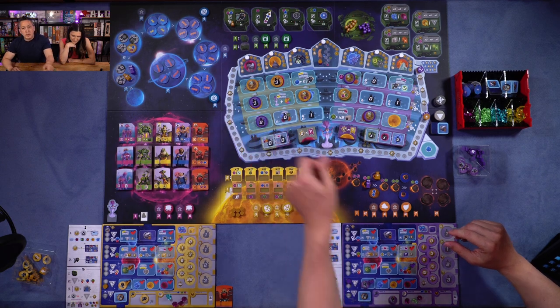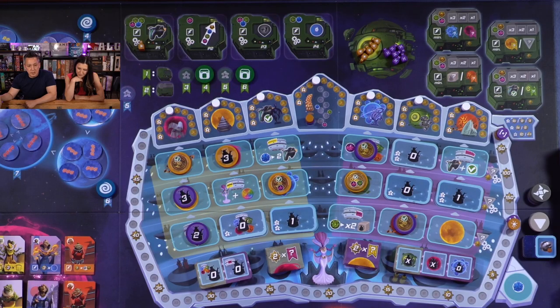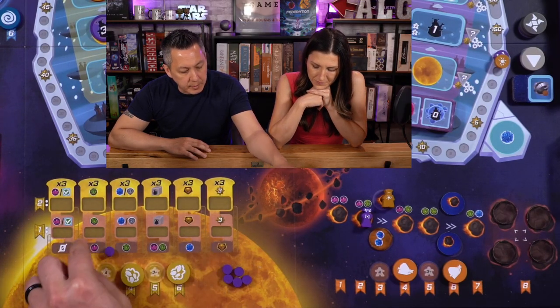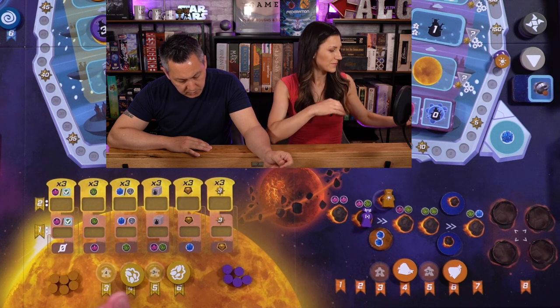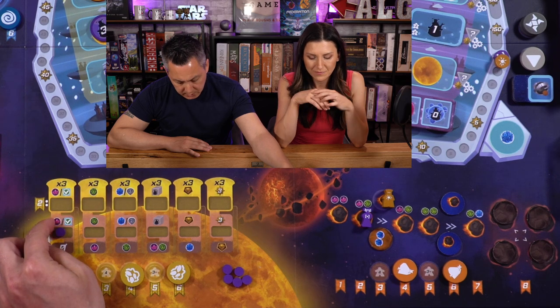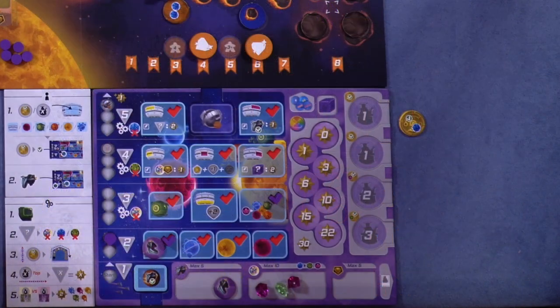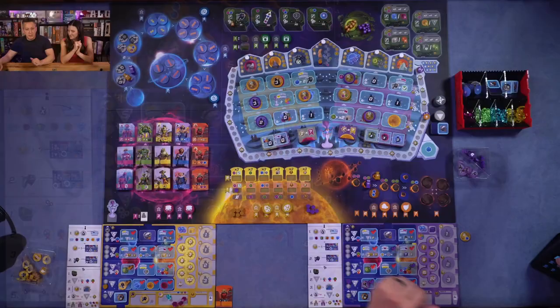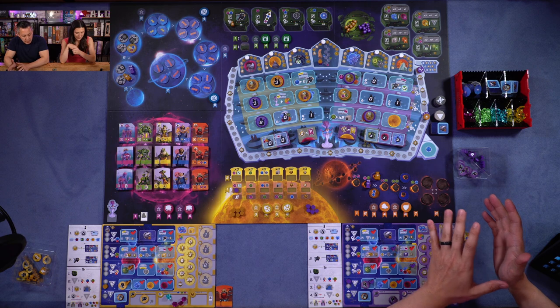I'll go yellow planet with influence. That allows me to go to yellow and put one of my tokens on the bottom of any row, pay the resources, and get whatever I want. I could go here and either get a pink or check off something on my player board. I'm going to check off this guy up here. And that's it — we're done with the ambassador phase.